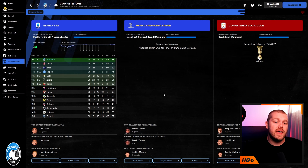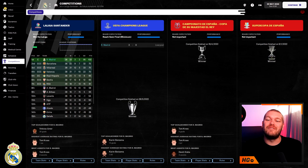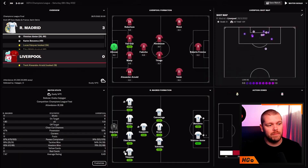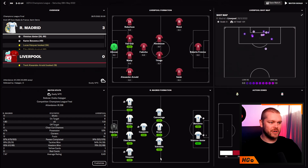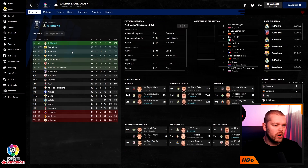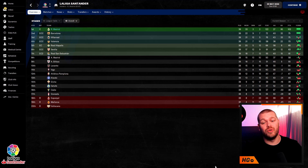Finally, Real Madrid in Spain — probably the most impressive test. They did a complete clean sweep: won the Supercopa de España beating Barcelona four-nil, won the Copa del Rey, beat Liverpool three-nil in the Champions League final with two goals from Vinícius Jr. and one from Benzema. In the league they accumulated 102 points with a plus-95 goal difference and 122 goals scored — the most in the league by almost 50 goals. The better your squad, the more this attacking tactic delivers.